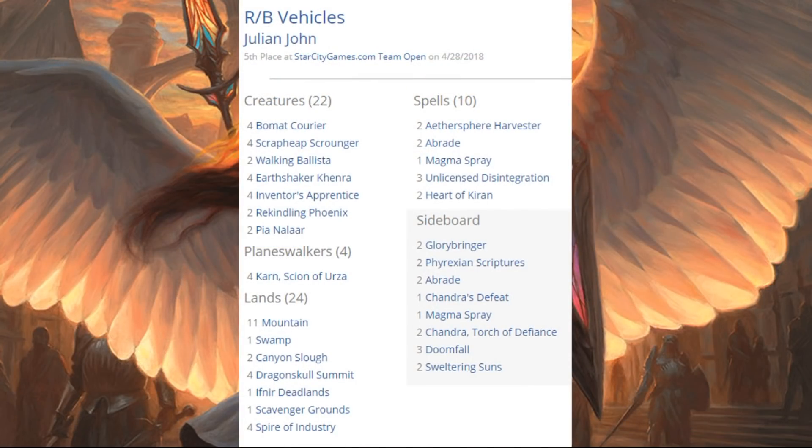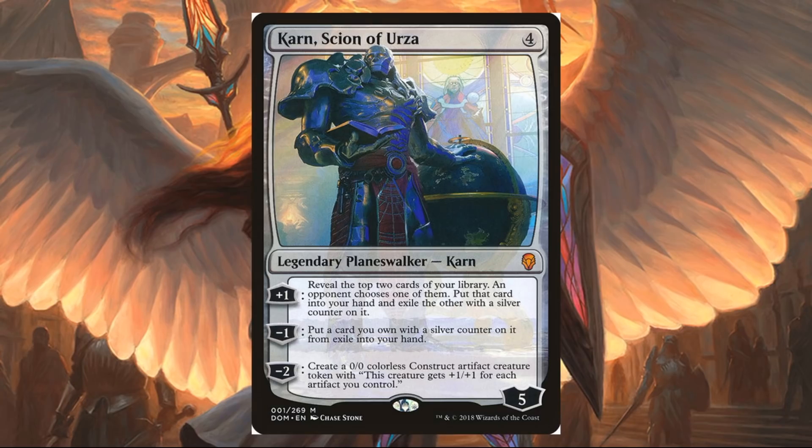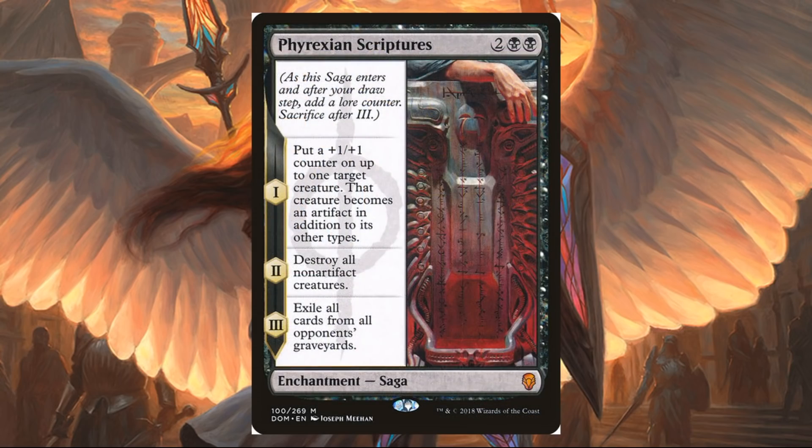Red-Black Vehicles — this one is kind of interesting. For the most part it looks like a vehicle deck; it is red-black, not the Mardu variety. One thing that will immediately jump out to you is the fact that we have four Karns in here, so another deck very interested in running Karn — completely makes sense for what this type of deck is trying to do. Also out of the sideboard, another thing that makes sense: Phyrexian Scriptures. A couple copies of those in here. There are a lot of great artifact creatures right now, and this shows up not only in this sideboard but we'll see it somewhere else in a few moments.